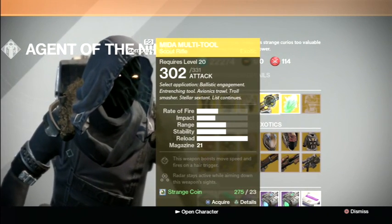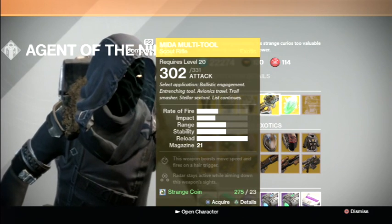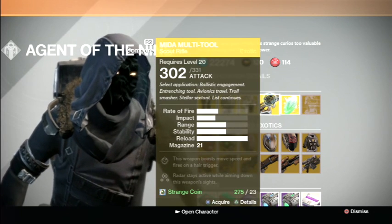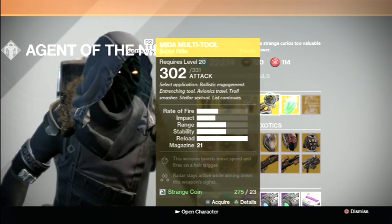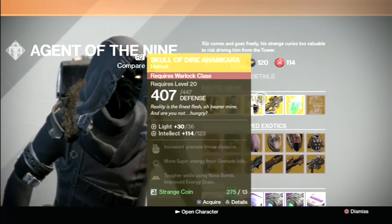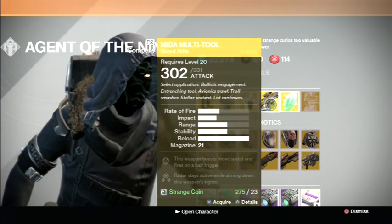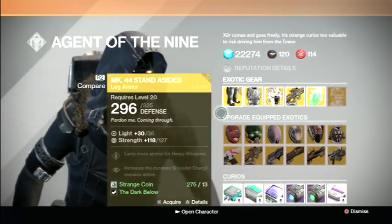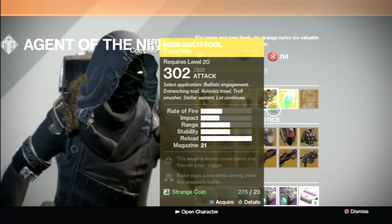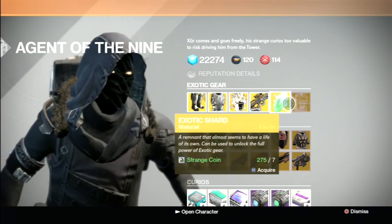I don't really recommend this gun. The impact is around 40%, not really good, though the reload is pretty good I guess. But that's my opinion on all the exotics. If you want to buy the gun you can - you can collect it for your exotic collection, that's what I do. If you don't have any Strange Coins you can buy them. I think I'm at 36 Strange Coins on the shirt.